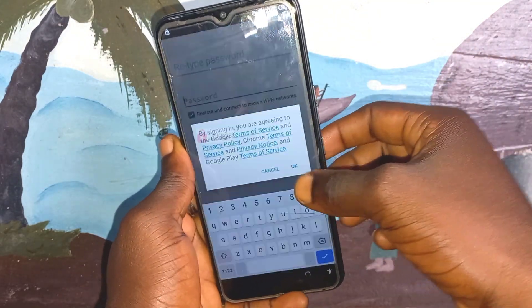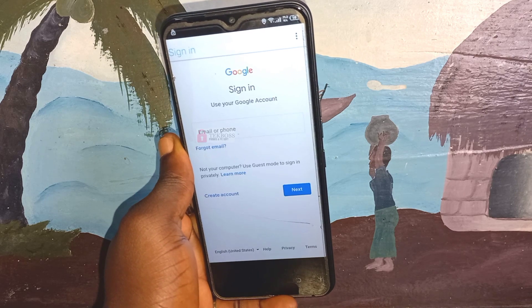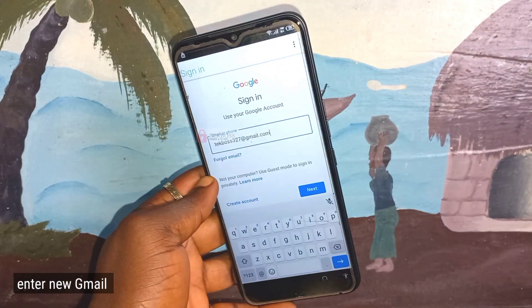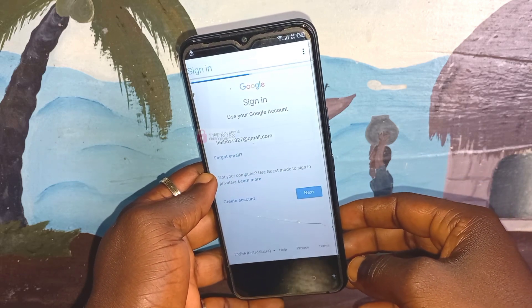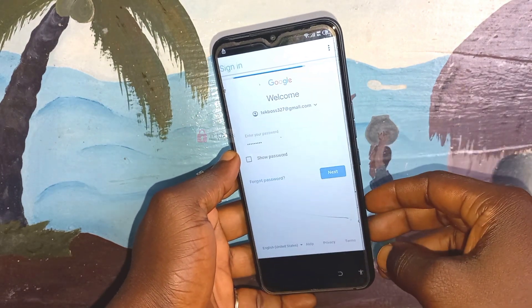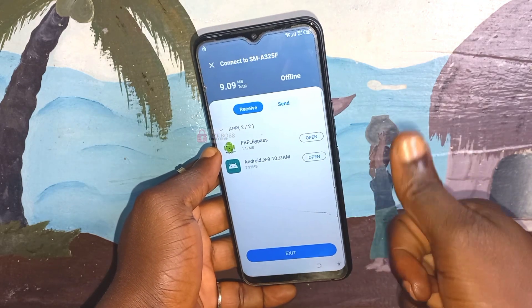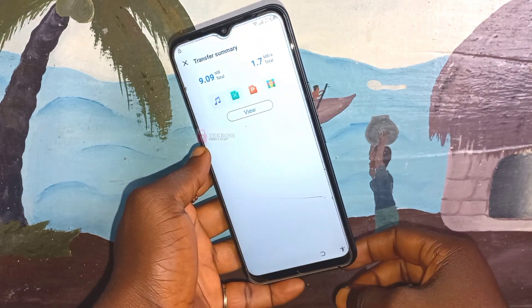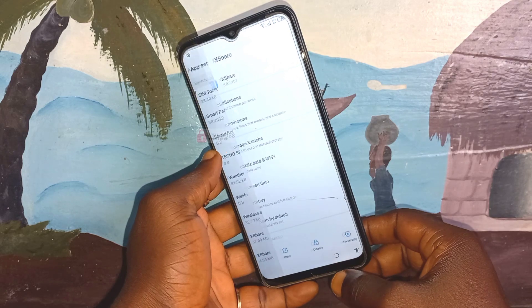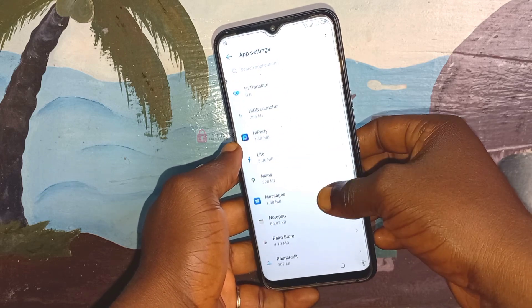After sending the APK over, it is going to be installed automatically. Follow step by step. You are going to need to enter a new Gmail account — any new Gmail account. After entering your new Gmail account, follow along and enter your password and set up your profile.